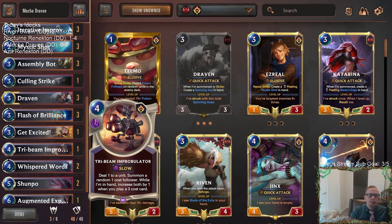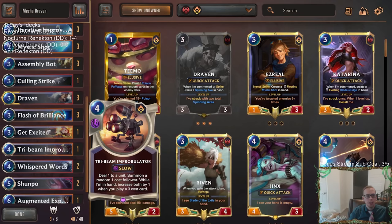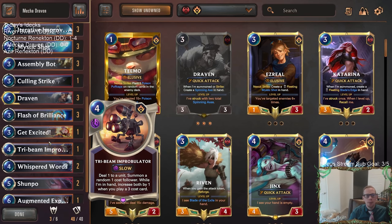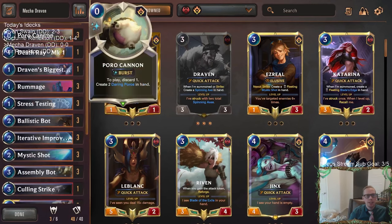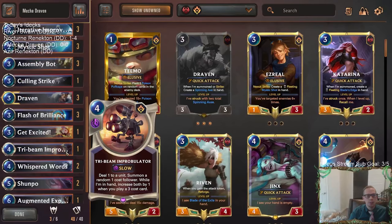Because some games you'll have Tribune Improbulator in your opener, you'll play like these three mana cards, and your Improbulator is going to be awesome. Other games you're going to draw Improbulator late, you've already played your three mana cards, and it's not going to look very good. But with this kind of list, since we have all these cards like Spinning Axe, Poro Cannon, and Rummage, we have ways to discard it. If we draw the Improbulator late and don't need it, we can discard it with one of our discard outlets.